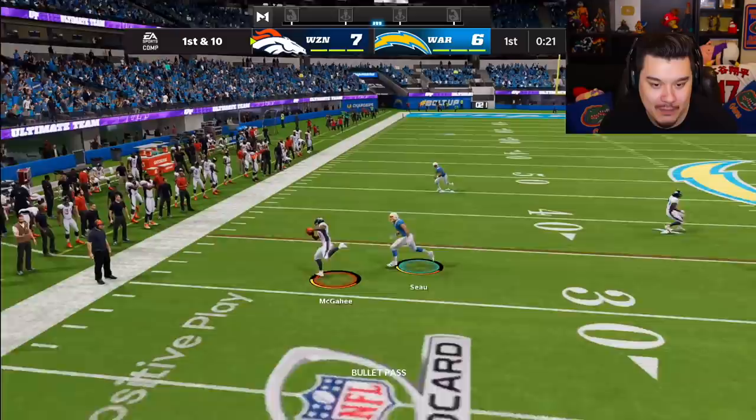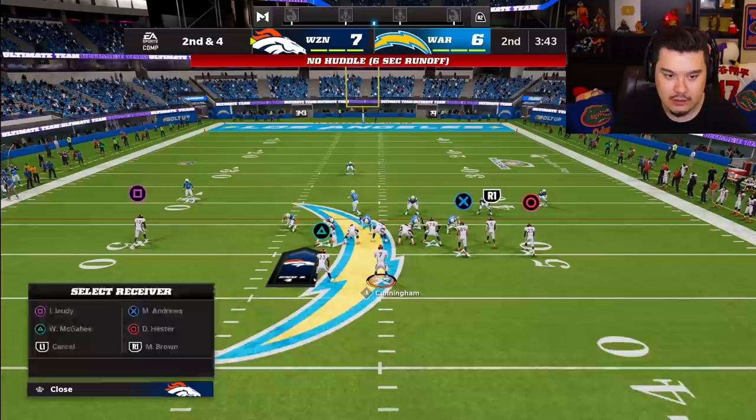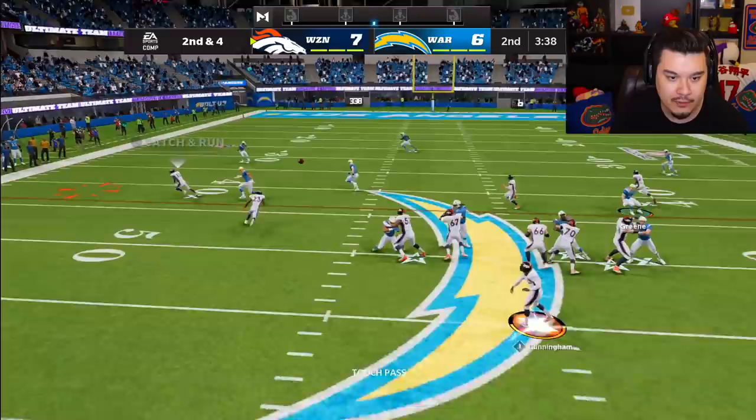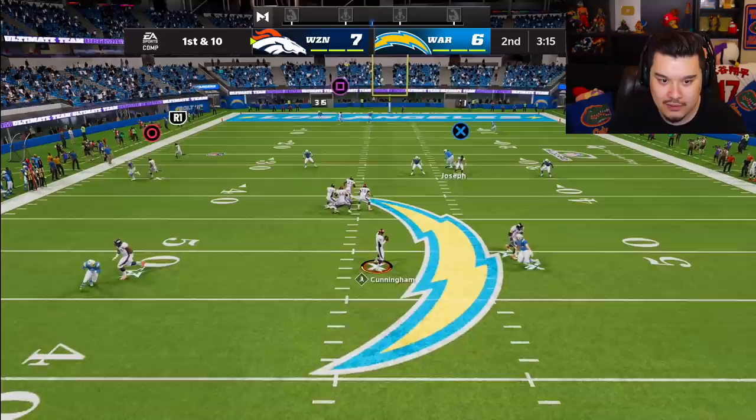Just throw it to my running back there - way to hold on Willis, truck him over! He is using Kevin Green. Just throw it low there to Jerry Judy - nice catch, way to hold on. He is kind of playing off of him, so maybe we could run a little baby out route here. Yeah, we should be able to get that right there. I wonder if we could get a deep ball on him.